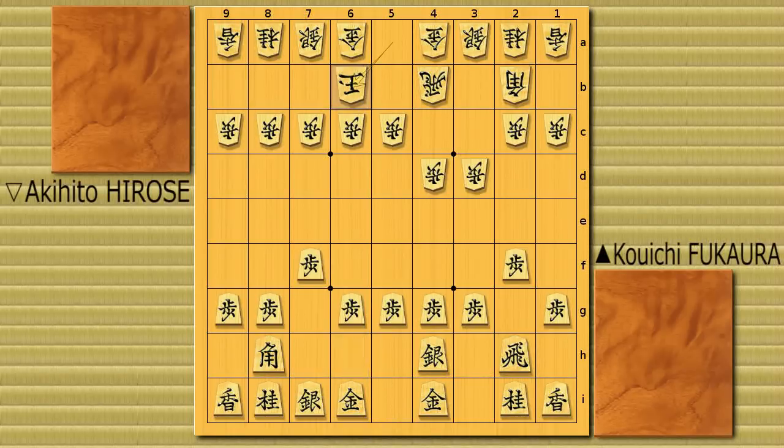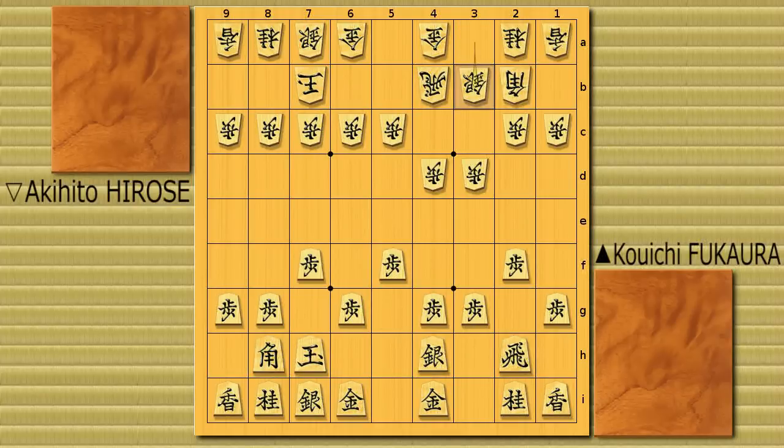King goes to castle: 6h, 6b, 7h, 7b. Pawn to 5f, silver to 3b, and gold 5 from the right. White king even goes to 8b going to castle. Now of course we know there are two major options — Mino castle or Anaguma castle — but of course he's going to go into Anaguma.